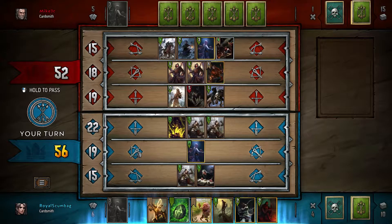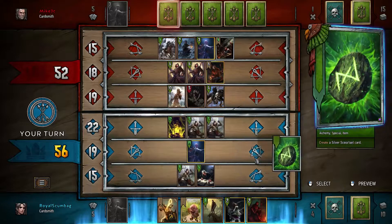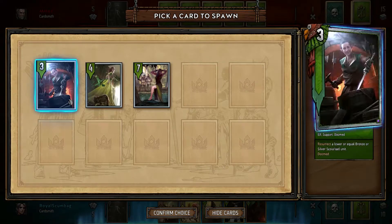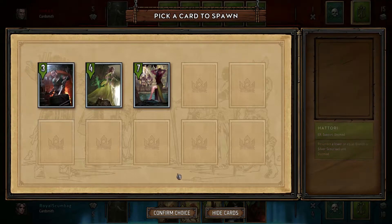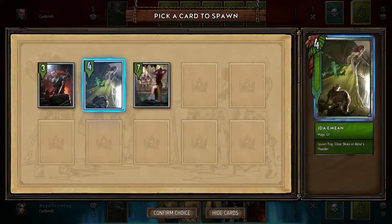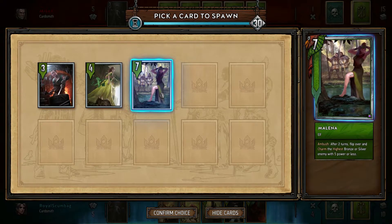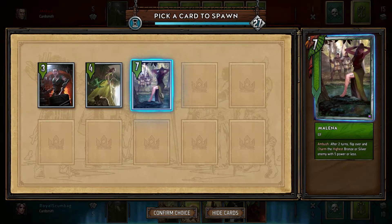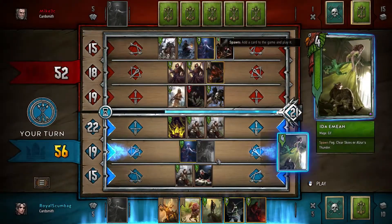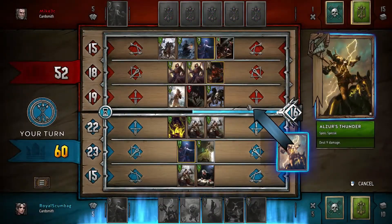We can pass, actually, but that's pretty boring. So let's just go for this. It's a unit actually. Can we res anything? No. Let's go. Show Cards — spawn a fog or a thunder. Ambush after two turns, flip over and charm the highest bronze or silver with five or less. That's pretty boring. Let's just do this one. And just thunder this dude, I guess.